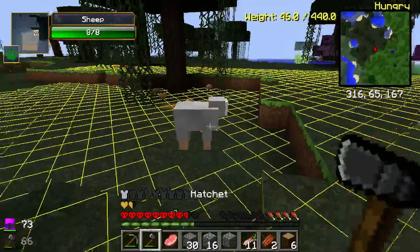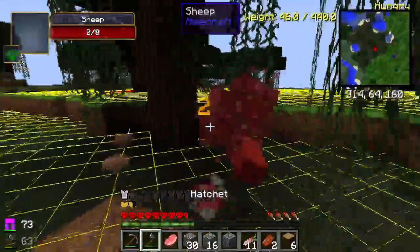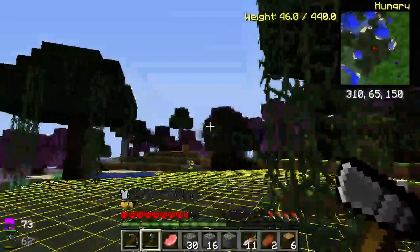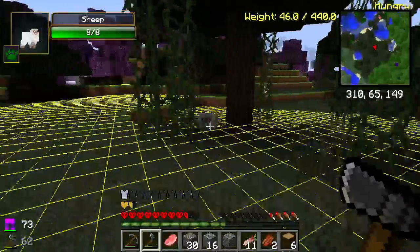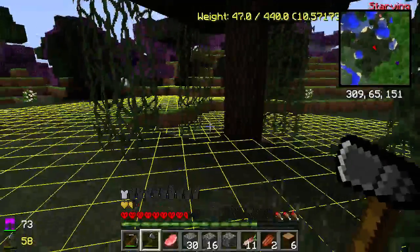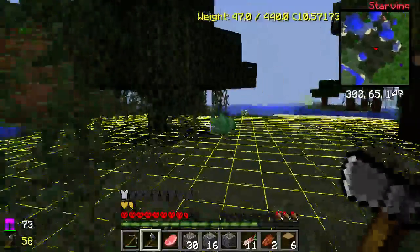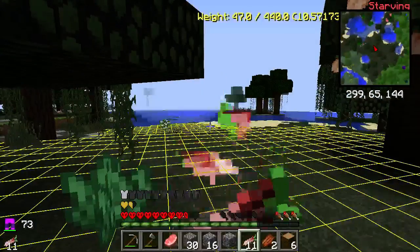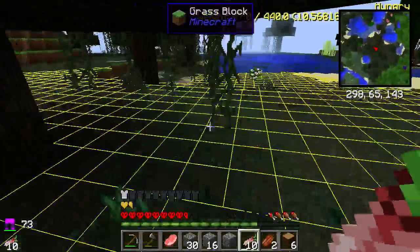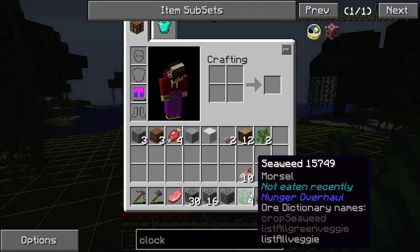Maybe we can kill this sheep with one hit - come here sheep! Yes we can! We got food, we got a weapon. They are now aggroed at me, but at least I have a weapon. I got two wool, I need one more. I'll eat this - 50% hunger, zero full, so I need to eat another food.